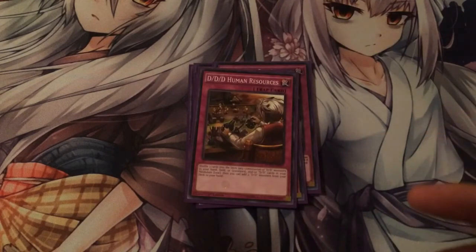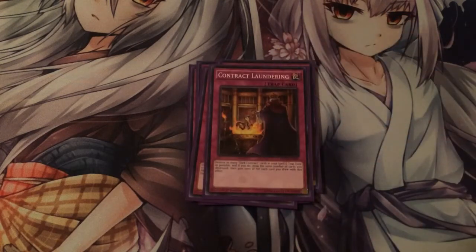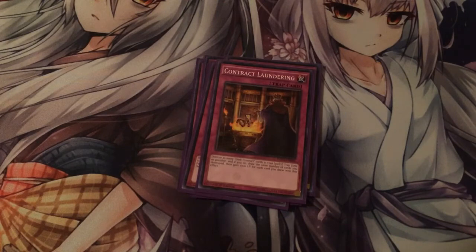DD Human Resources — you can shuffle three cards from your hand, field, or graveyard into your deck, then add two DDs from your deck to your hand. Only run one Contract Laundering. Say you're in your standby phase, you have four Dark Contracts and this face down, and you don't have any monsters — you flip it up and activate its effect to destroy all of those before they burn you for damage. Then you draw cards and gain 1,000 life points for each one destroyed.